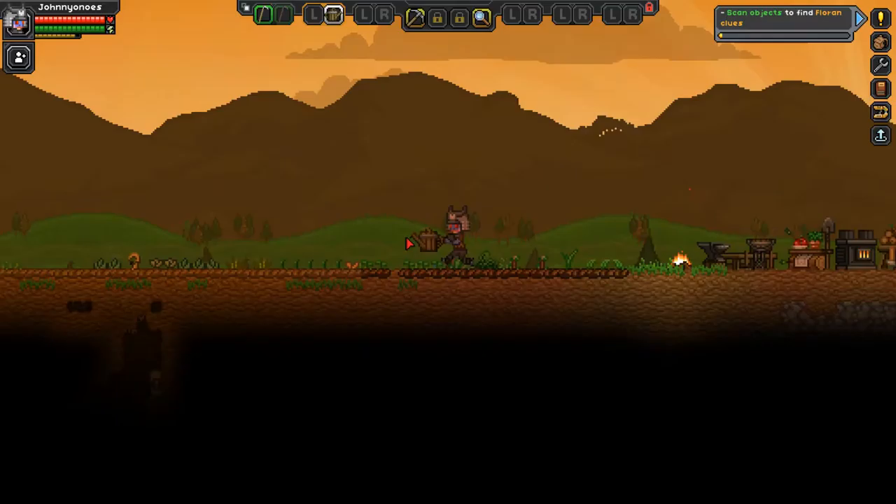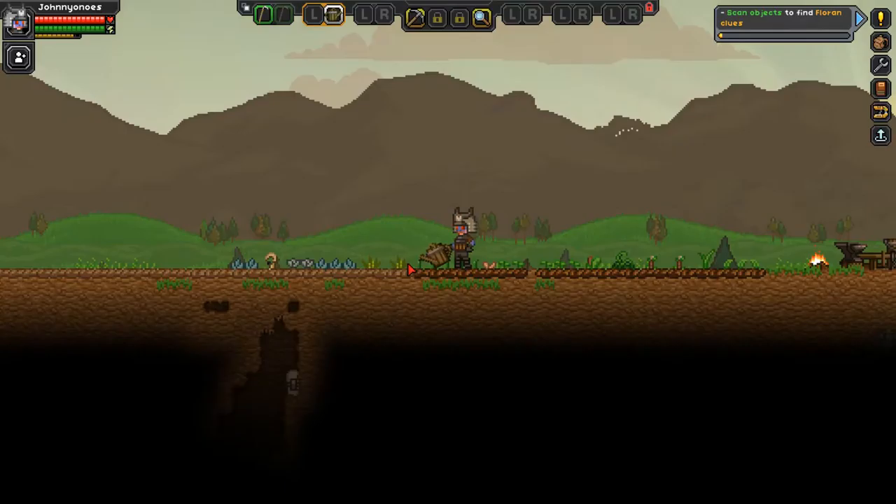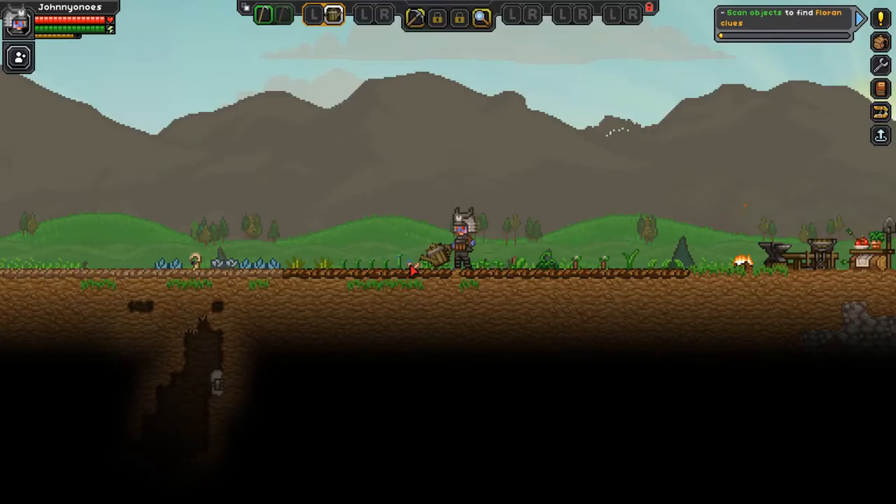Hi everyone, this is Johnny Onoze and I'm playing Starbound version 1.0. In this let's play episode we're gonna head back to that desert planet in hopes to find some more tungsten, and here I am farming, watering my crops like a scrub farmer.